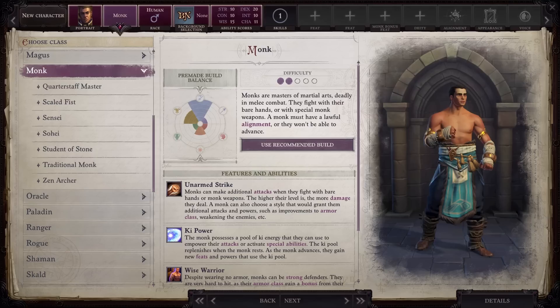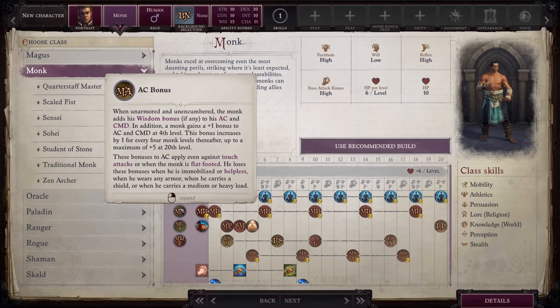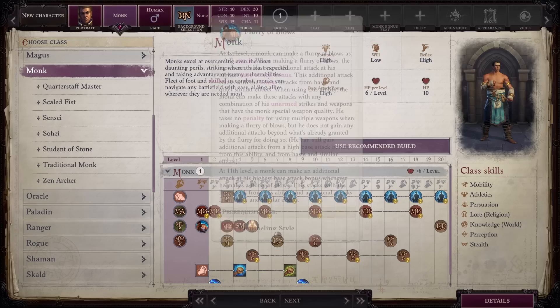Greetings everyone, hope all of you are having an absolutely fantastic day. We are back again with more Pathfinder Wrath of the Righteous. Let's dive into Monk, the class that excels at letting you fight unarmed or with specialized monk weapons. We've already reviewed these mechanics in my 25 base class mechanics video, so I'll just come out with it and let you know I ranked this class in A.